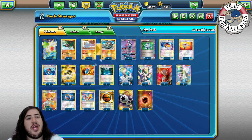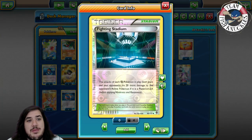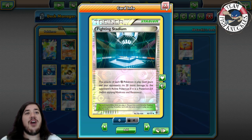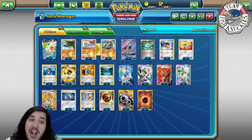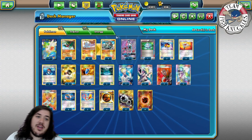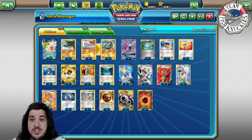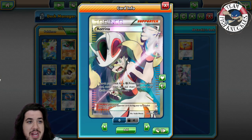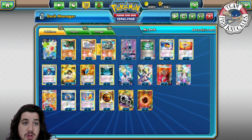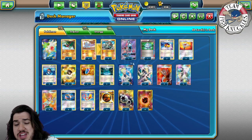Three Ultra Ball to get our Faffys and any other Pokémon. Four VS Seeker to reuse any supporter card. Three Fighting Stadiums — Fighting Stadiums make your fighting Pokémon do 20 more damage, but only to EX Pokémon. So not only does Hawlucha only hurt EX Pokémon, but Fighting Stadium only helps against EX Pokémon as well. You can see why this deck won't do so well in a heavily GX format.